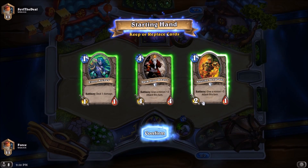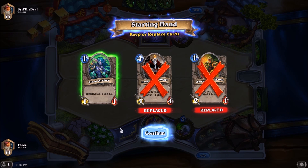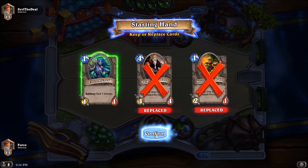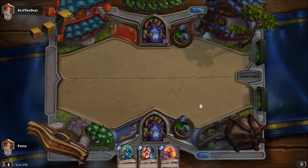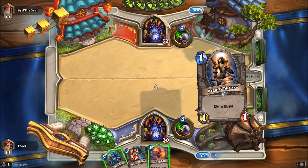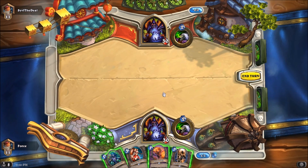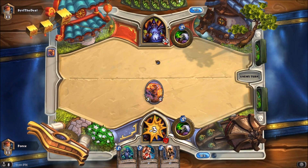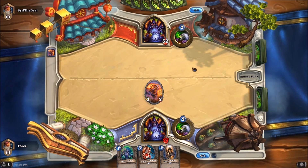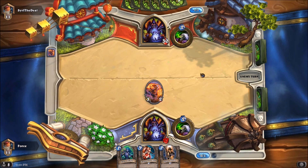Our next game will be against another Warlock. Contemplating keeping the Elven Archer, because board control in Warlock vs Warlock is very strong. And that one damage will help against a Priestess. But let's dump those two, see what else we get. The Flame Imp's good — I'll be playing the Flame Imp here. Actually the Argent Squire might be the better play right now. No, let's go with the Flame Imp in case he throws down a Taunt. So if he throws down the Voidwalker, this gives us a kill with the Flame Imp attack plus an Elven Archer. Whereas if we did the Argent Squire, that would not be the case.